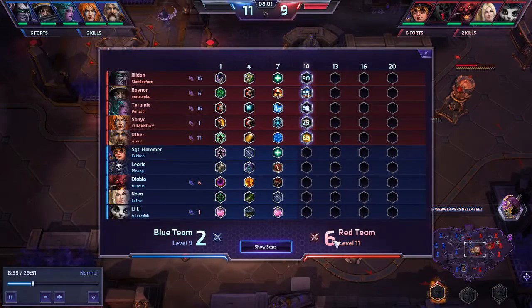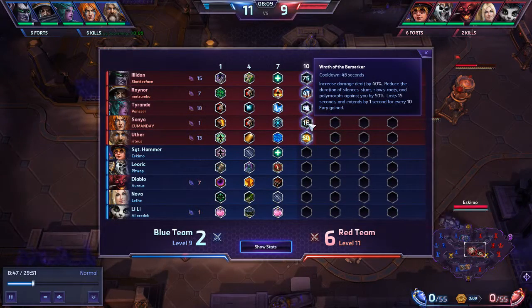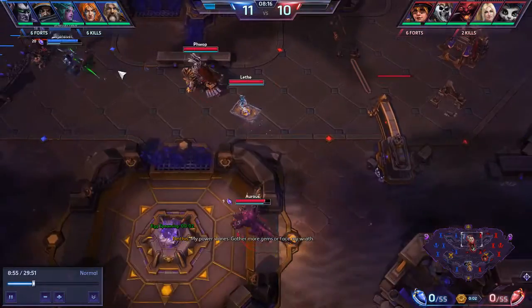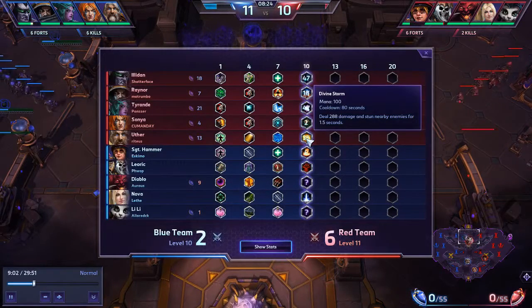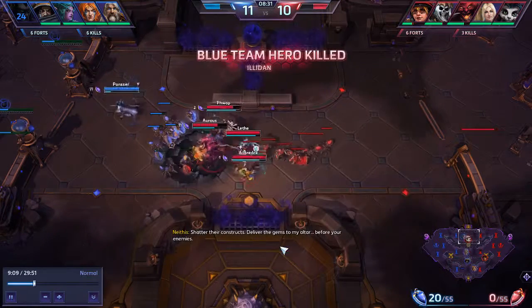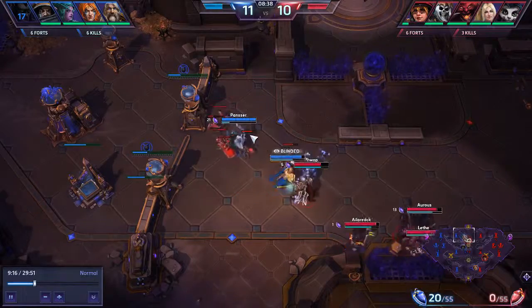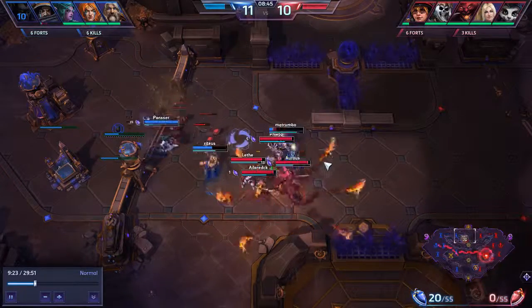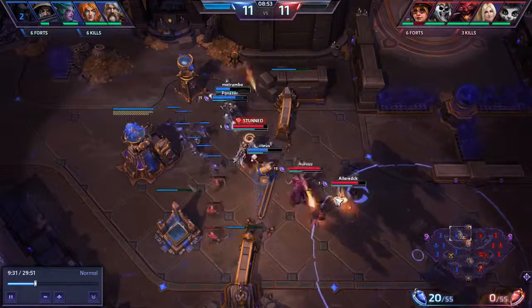Looking at the ultimates — they have a lot of AoE damage with Hyperion, Illidan's Metamorphosis is somewhat AoE, Tyrande's Starfall, and Uther went Divine Storm. With Illidan and Sonya, Divine Shield would have been extremely strong. They're four kills ahead at this point. Illidan wanders around a little too long and gets hit by Precision Strike. Divine Shield could have saved them from that and from various snipes — saving kills that late in the game means 60 seconds of not having Illidan or Sonya. It would have been advisable for Uther to go Divine Shield.